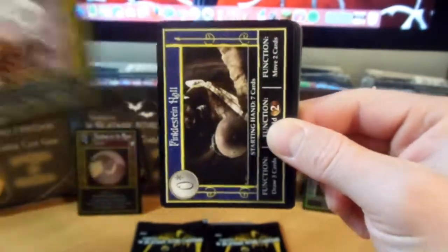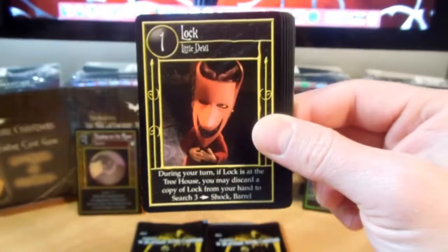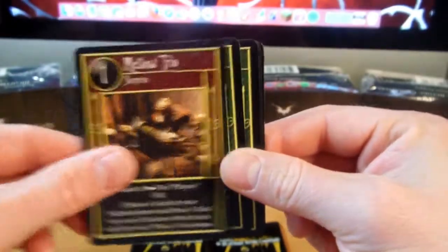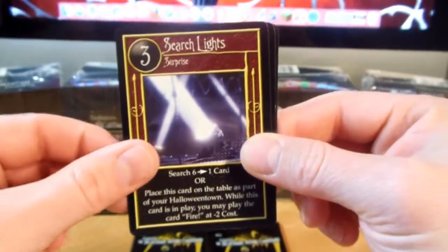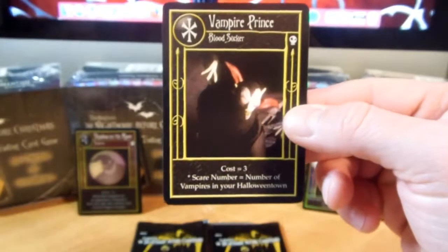All right, and we have Beryl, Finkelstein Hall, Cyclops, Locke, Public Transportation, Mary Antoinette Doll, Mellow Trio, Take Off Ramp, Dead Head, Search Lights, Jack in the Box, and Vampire Prince.